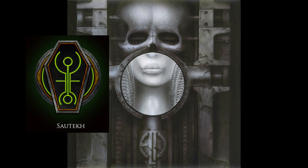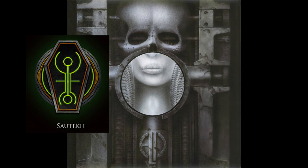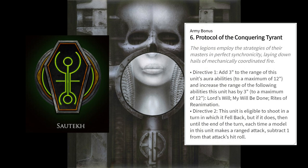Their first dynastic code bonus is that they can reroll their failed morale tests. They also allow rapid fire to work at 18 inches instead of their normal half distance. When the Conquering Tyrant protocol comes up, you get to utilize both modes. Directive 1 adds 3 inches to the range of the Lord's Will, My Will Be Done, and Rites of Reanimation auras, up to a maximum of 12 inches. Directive 2 lets you shoot in a turn you fell back, but subtracts 1 from those hit rolls.